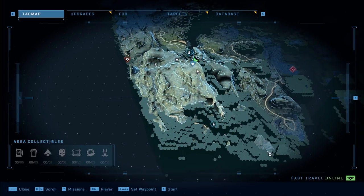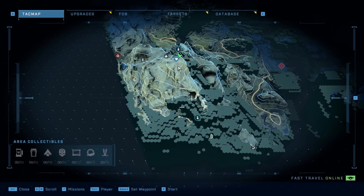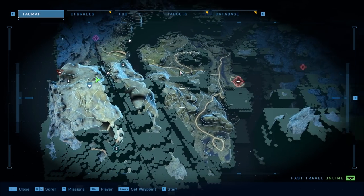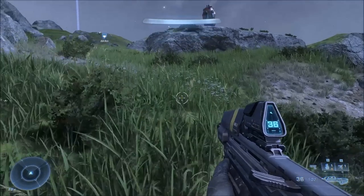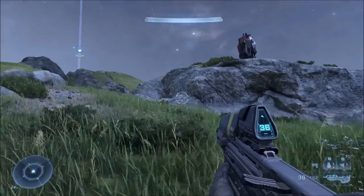Once you're done, do not progress further in the campaign. Leave the area where the boss fight was and come to the bottom left corner of the map. You want to climb the mountain on the left side and make your way to the very top.